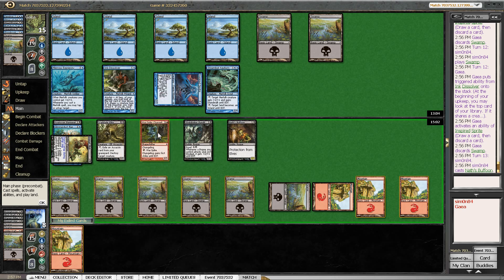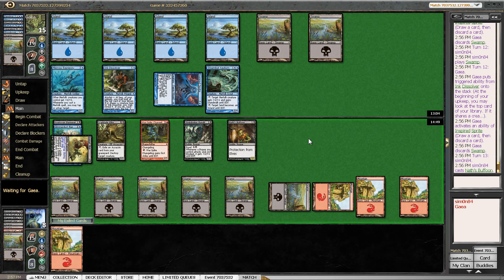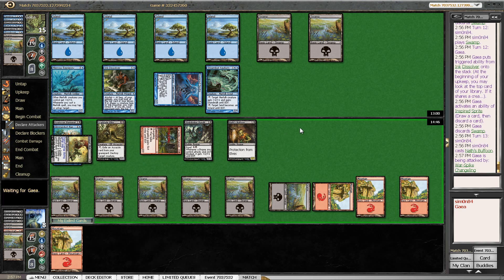I could actually attack with the Warspike Changeling to force through 5 damage. Because if my opponent doesn't block I deal 5, then I don't have it on defense. But I can block with some losses. I'm feeling the need to do something here — I'm not winning this game if I'm just staying behind. So let's see what happens if I attack with the Changeling.